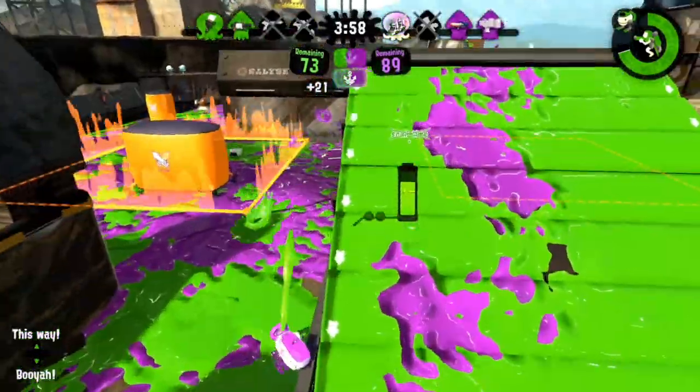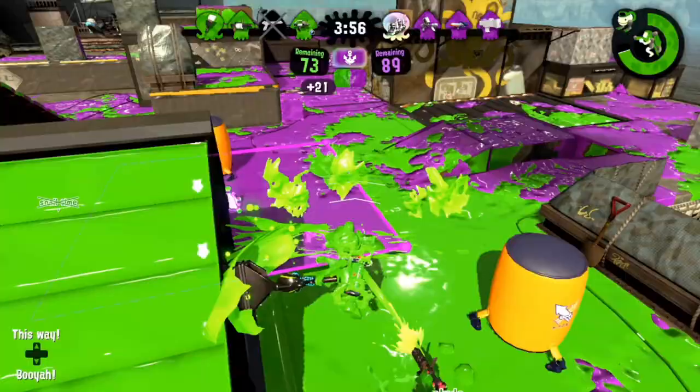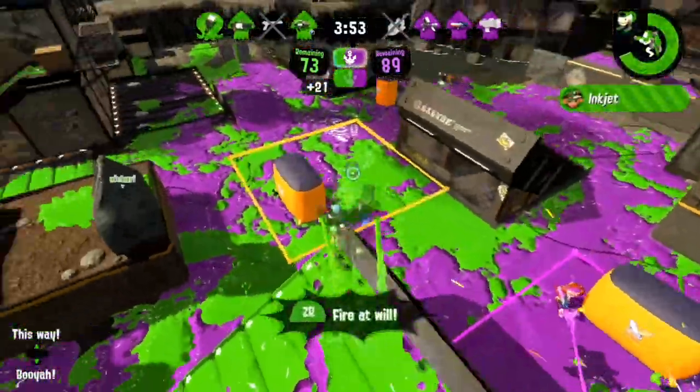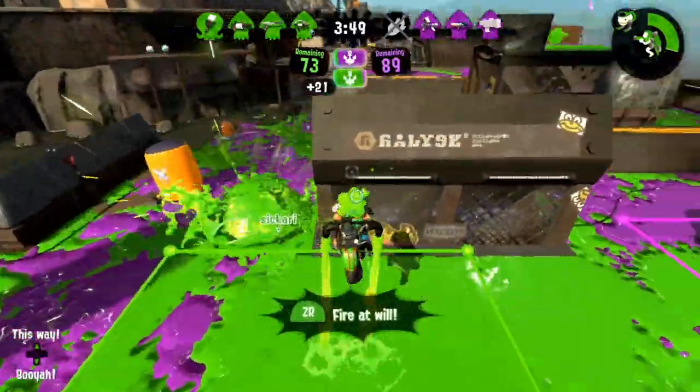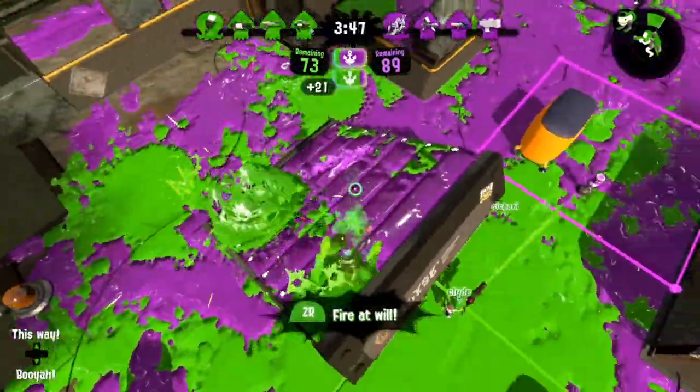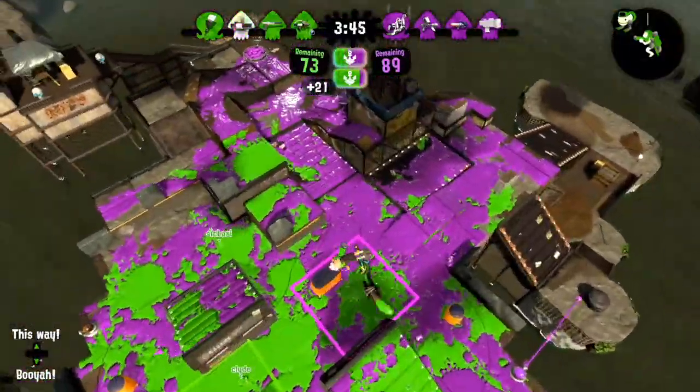Octobrush can pick a fight and then retreat out of it very quickly, which can be extremely helpful in an engagement. Even by playing defensively, I'm able to maintain an area of map control and put sufficient pressure on the other players, limiting where they can go and helping my team in fights.